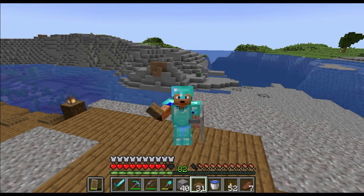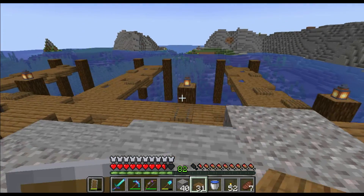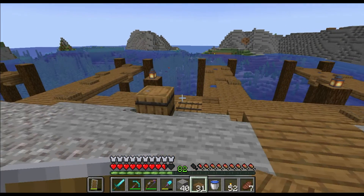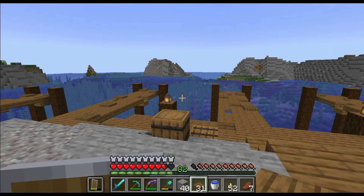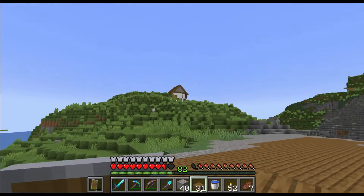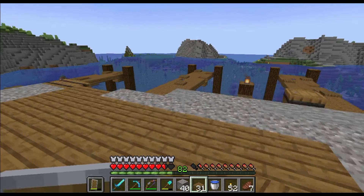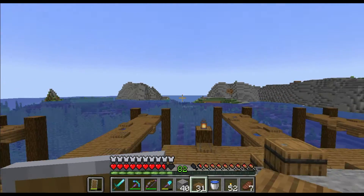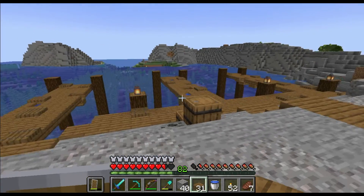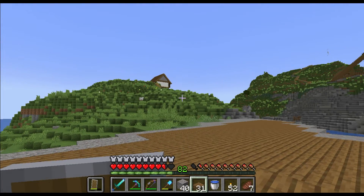Hello everybody, my name is Metallica and welcome back to my Let's Play series. Where we last left things off, we built this wonderful dock for all of the trading villagers to come into. As I discussed in the last episode, the villagers that I moved into our houses are special — they can communicate with other villagers in this world. Because of that, we have villagers from far and wide coming to this dock to trade wares and goods with us and the other villagers of this village.